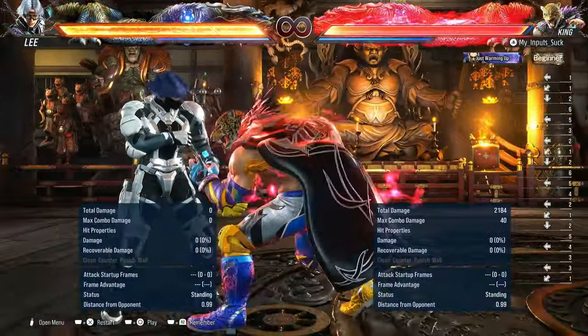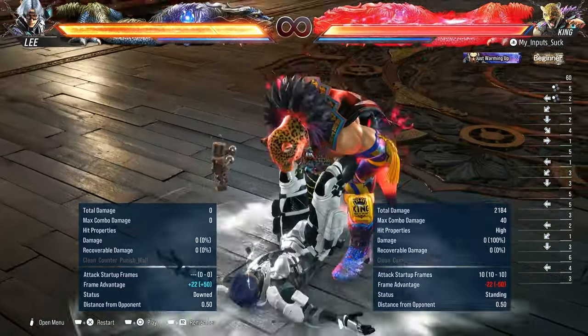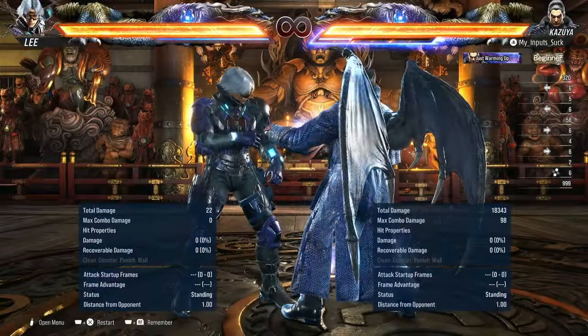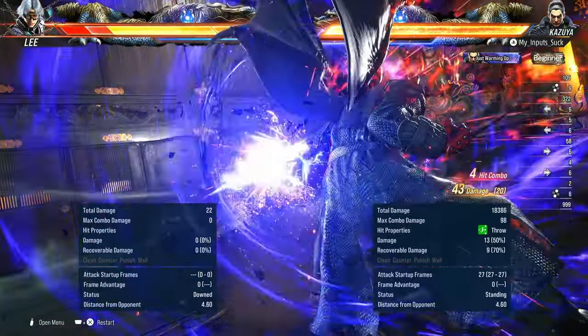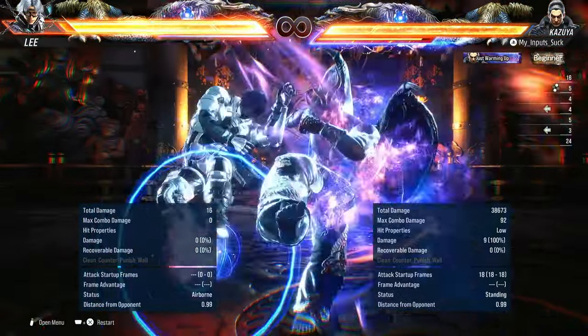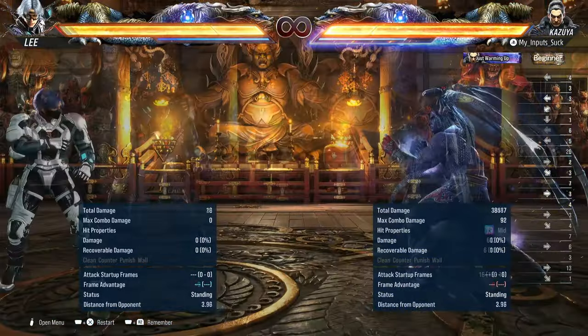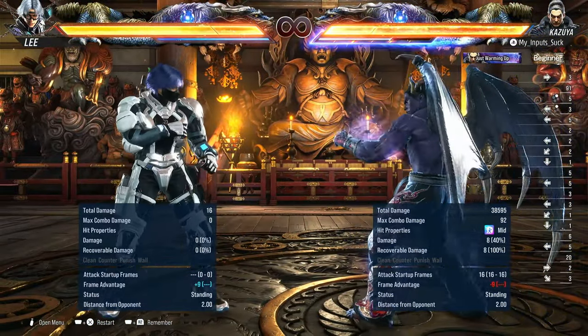Wavedashing his way in at 200-something, the main man himself — wait, that's the wrong Mishima. Anyway, Kazuya finally got some buffs and some nerfs as well. His Heat Smash got a slight damage nerf, and Demon Paw got a slight pushback nerf as well — it's pretty hard to notice.